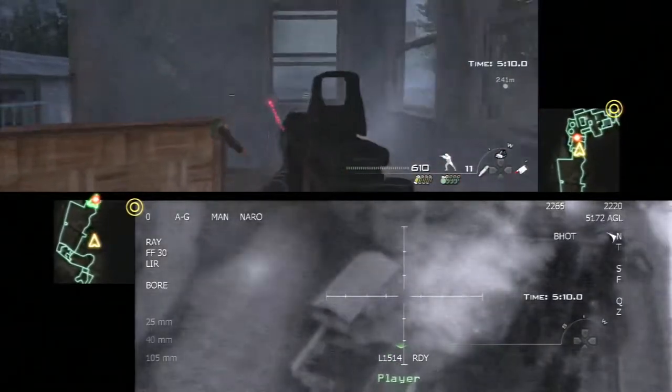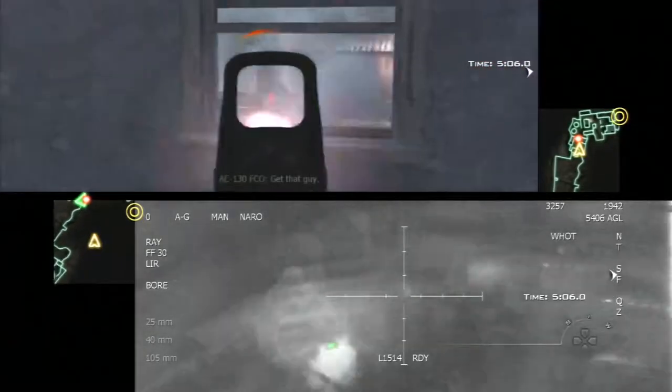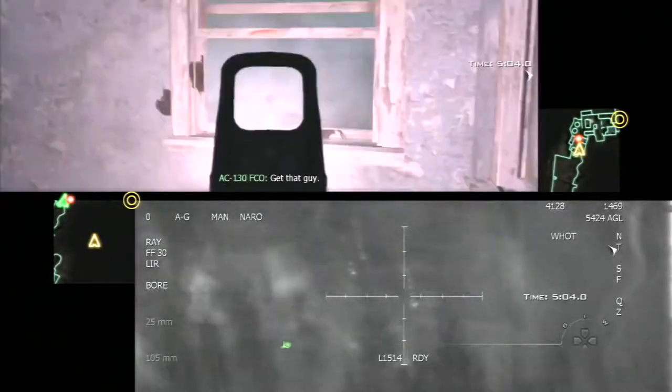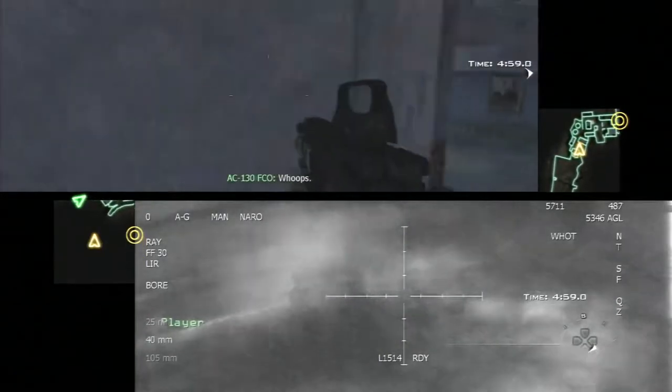The AC-130 usually gets them all right away, so just take cover as best as possible and when the AC-130 pilot says it's okay, then move along. Another good idea is to keep your laser sight on. That way you can identify targets for the AC-130, and the AC-130 will find you better and won't mistake you for an enemy.